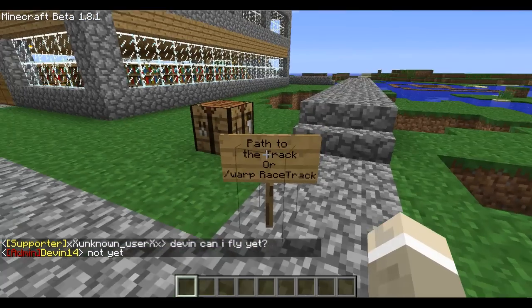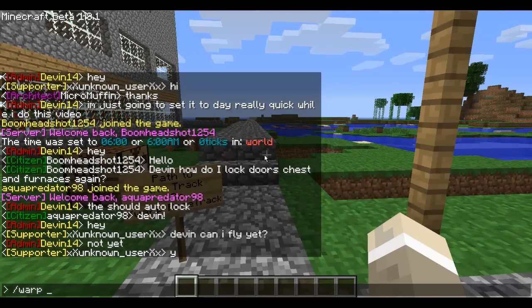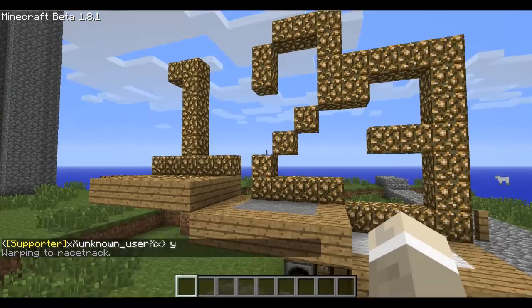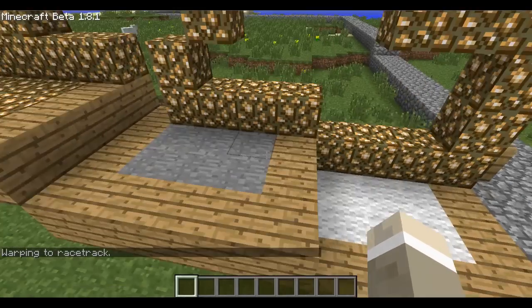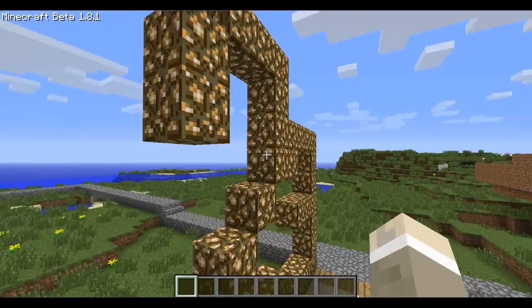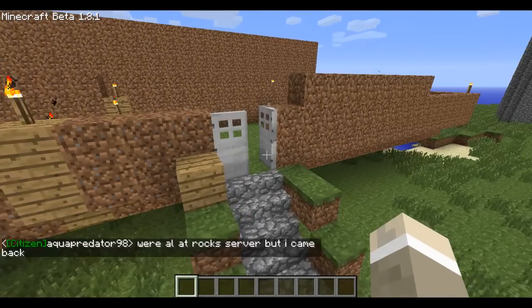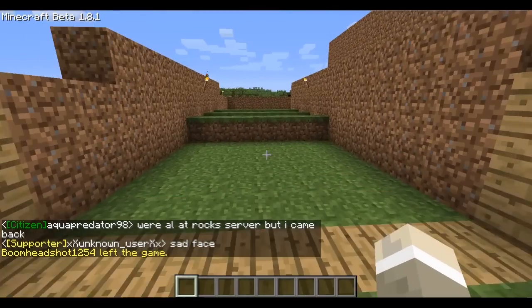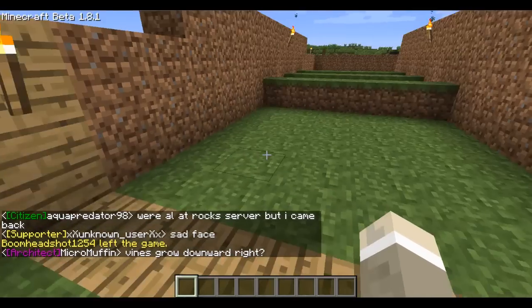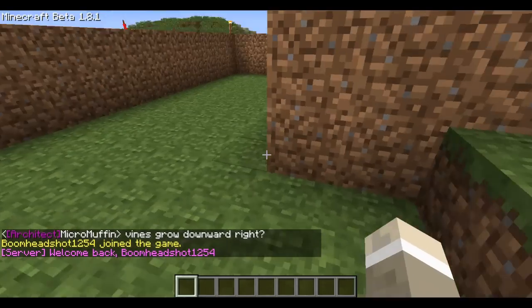Brandon just made this today — a racetrack. Here's where you'd stand for first, second, and third place. If you follow the path you end up here. I think you'd start here and then run along this way over these hurdles — I think that's what they're supposed to be.